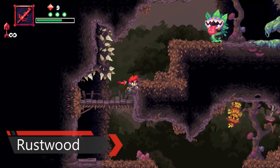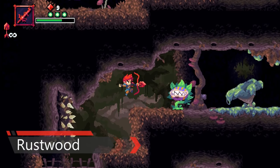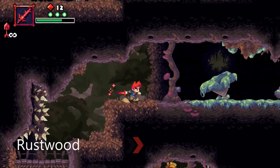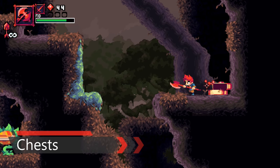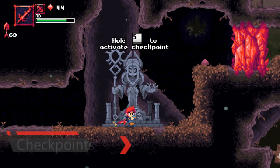Rustwood is a fantasy-type garden filled with flower-type monsters. This is the first biome that you will be in, and this is also where you acquire your Crimson Weapons. Throughout the game, you can open chests filled with red crystals, and there are also statues you can come across to save your checkpoints.